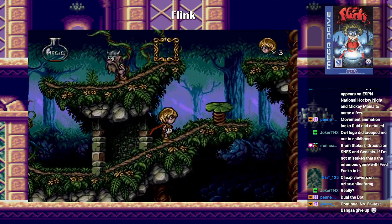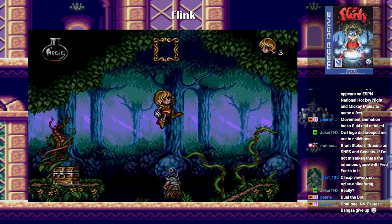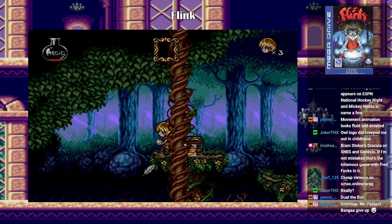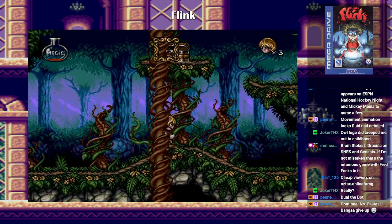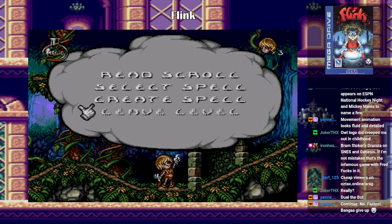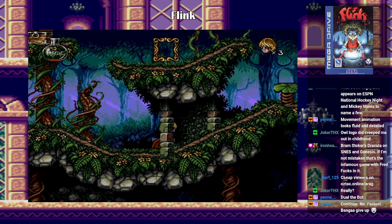Yeah, I think that's what fills it up. What do the feathers do? Maybe I can create a potion with this. Do I need like three items? Can I create them with two? I guess you have to have three catalysts.